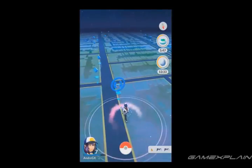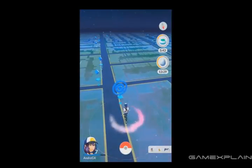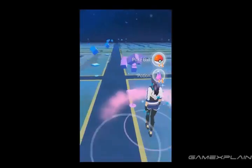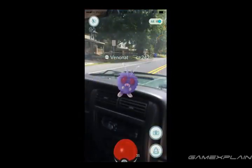But that doesn't mean you can't cheat a little. Now we've heard conflicting reports about the exact speed limit, but it seems that as long as you stay under roughly 25 kilometers per hour, or 15 miles per hour, Pokemon Go will count the distance traveled and hatch your eggs even faster. So cars, trains, or planes are probably out, but running or biking should do the trick.